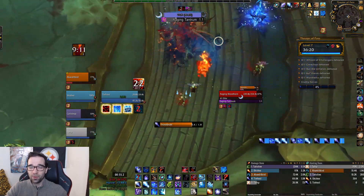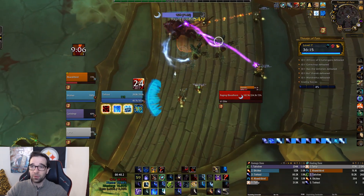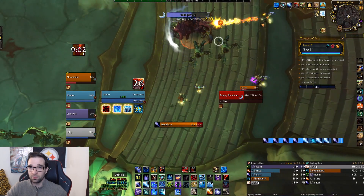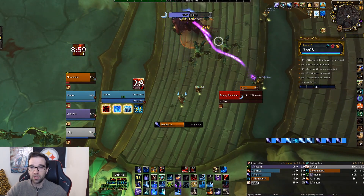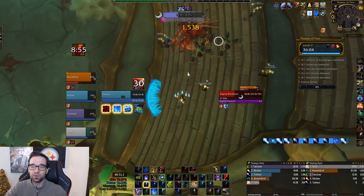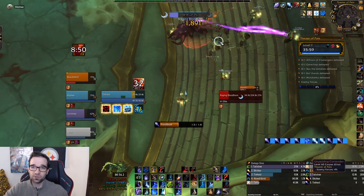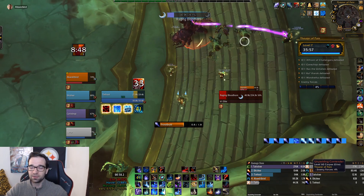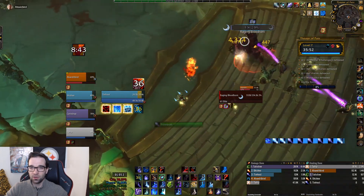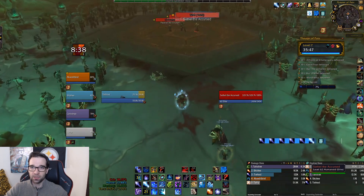On these first two packs we don't pop any cooldowns — I don't use Icy Veins or Rune of Power or anything because we have a boss fight right after these trash packs and we want to have all those up to burst down that boss as quickly as possible. These pulls aren't too terribly challenging if you pull them separately. We pull the Raging Bloodhoof and Raging Bloodhorn separately to preserve our cooldowns and be ready for the boss fight.